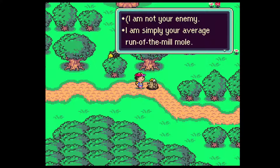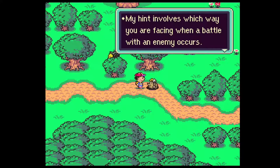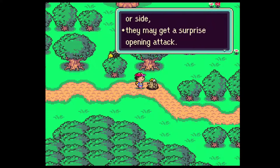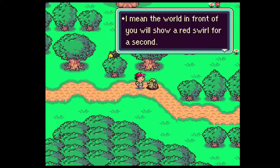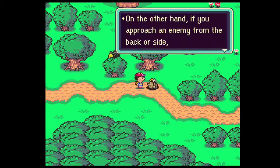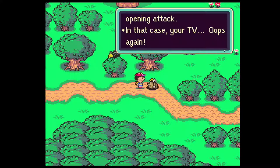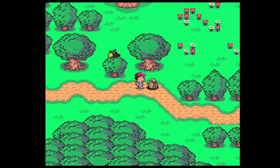'I am not your enemy. I'm simply your average run-of-the-mill... mobile. I thought you were my enemy! Would you like some hints on fighting enemies? My hint involves which way you are facing when a battle occurs. If you allow enemies to approach from your back or side, they may get a surprise opening attack. If you approach an enemy from the back or side, you may get a surprise opening attack. Try to always have an advantage.'